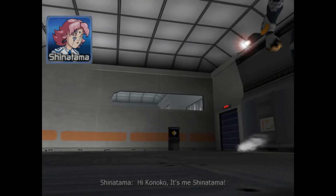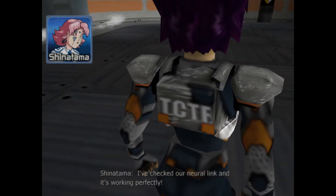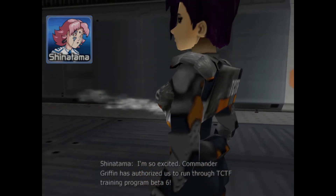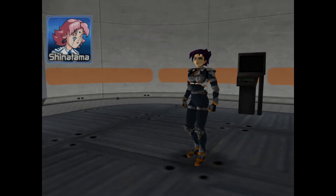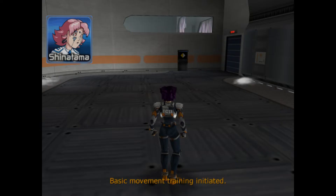Hi Kanoko, it's me, Shinitama. I've checked our neural link and it's working perfectly. I'm so excited — Commander Griffin has authorized us to run through TCTF training program Beta 6. That means you're almost ready for field missions. First, let's begin with a few basic exercises.